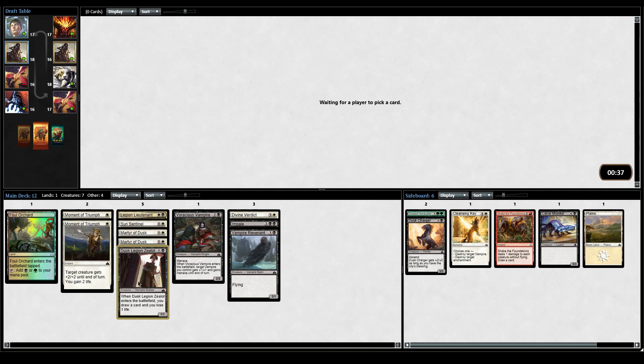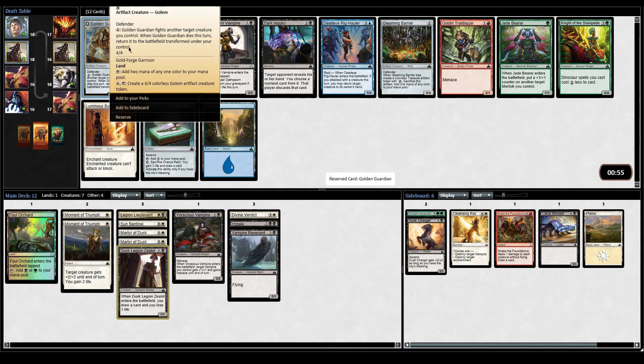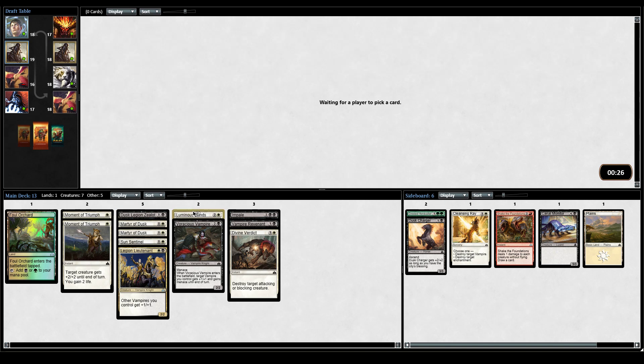I'd rather have Impale plus Zealot instead of just double Zealot. Although if you just get like five of these, your deck's pretty solid - you just flow through your deck, you have a ton of vamps. There's also Luminous Bonds or Oath Sworn Vampire. You can cast Oath Sworn if you've gained life - we have Double Moment of Triumph, and Martyr of Dusk makes a life gain vampire. It's between Luminous Bonds and Oath Sworn Vampire. I think Luminous Bonds is more likely to come around, and Luminous Bonds is just very good. Not many people want the two-mana 2-2 that enters tapped and requires life gain - especially if Vampires is kind of open. Pretty much anyone in white wants Luminous Bonds.